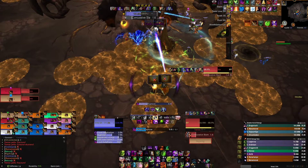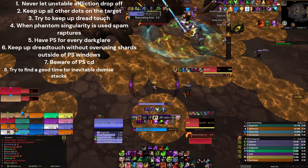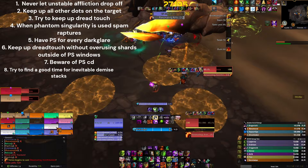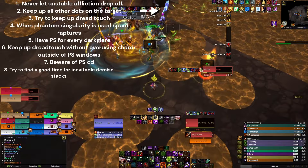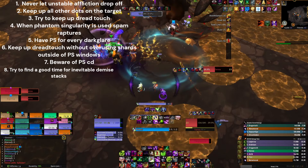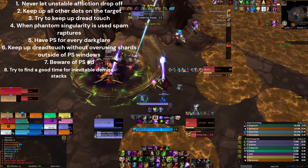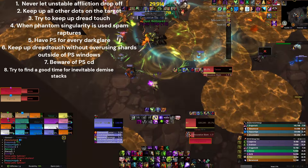To summarize, here are the key things to focus on to maximize single target DPS. First, you never want to let Unstable Affliction drop off, because of the talent Malefic Affliction and Dread Touch being reset if you do. It's the most important thing — even I sometimes let it fall off, like in the last phase when I have to run behind a pillar and simply cannot use Unstable Affliction in that window. If it drops, you just have to spam Raptures to get stacks back up and get Dread Touch up again.